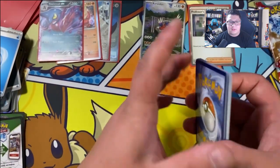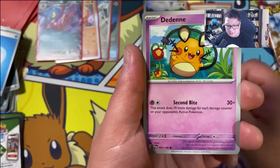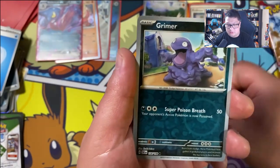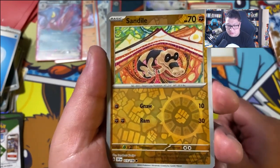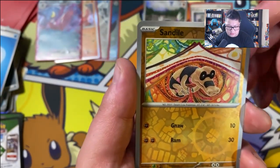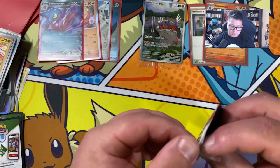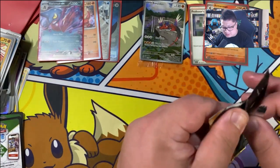There we go, water — I kind of stopped caring about the guessing game. We got Crogunk, Dedenne, curly up, Switch, Penny, Metachem, Waxwell. Reverse holo Grimer. Reverse holo Sandile — love that art though, it's like an indigenous or cave painting. And finally we got Armor Rouge. And this is our last pack of the ETB.